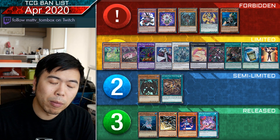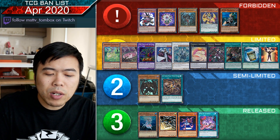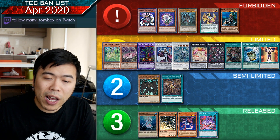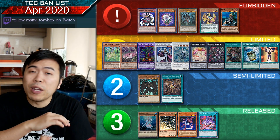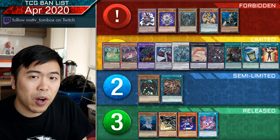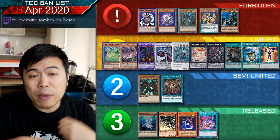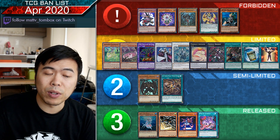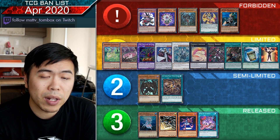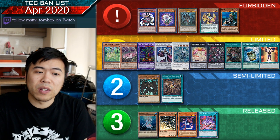Instant Fusion is put to one — I predicted this one — probably because Millennium-Eyes Restrict would be a potential threat. It seems like they want to make sure hand traps are still effective. Imagine having a hand full of hand traps but your opponent just uses Instant Fusion to get around them. For more generic hand traps, a lot of them have lost effectiveness because of Called by the Grave. With Instant Fusion at three, they would have been made even more irrelevant. So they're limiting Instant Fusion for now, especially when you don't need to commit your extra monster zone for it in April.